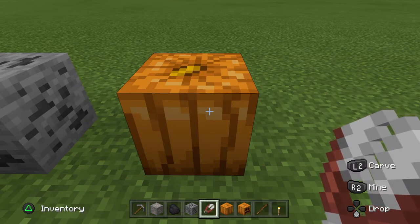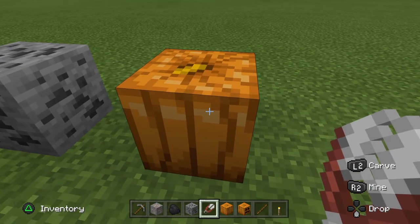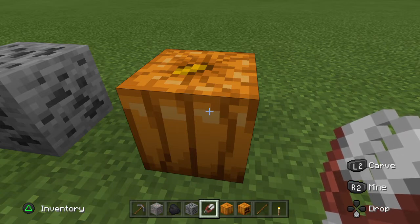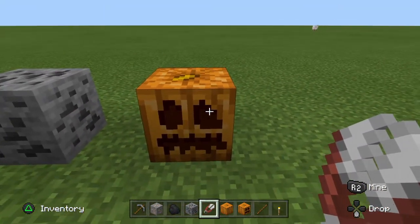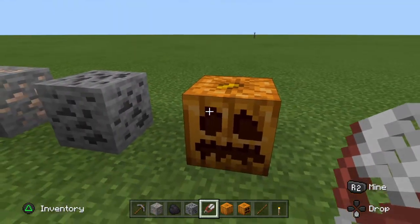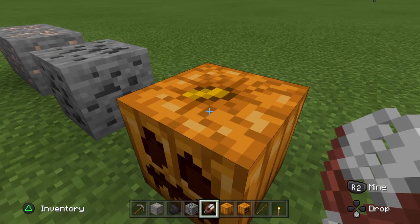Once you've found one, it will show whatever button to press depending on whether you're on console or PC. Using the shears will also drop some pumpkin seeds. Then you've got a carved pumpkin — if there are more around you can carve them too and they'll go into your inventory.